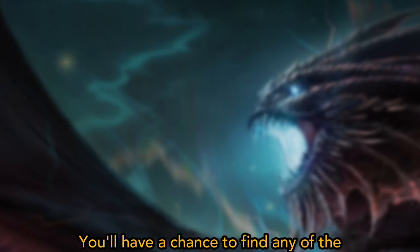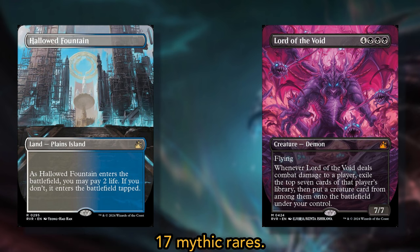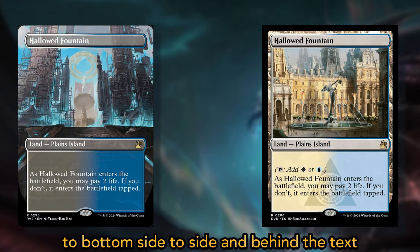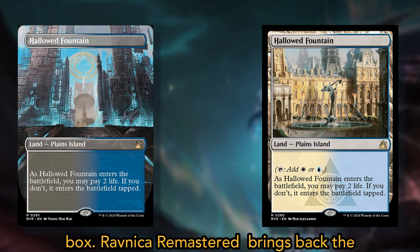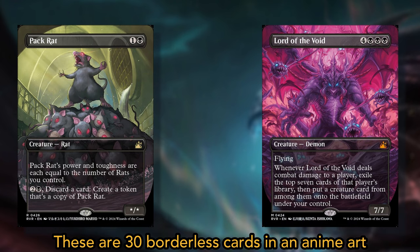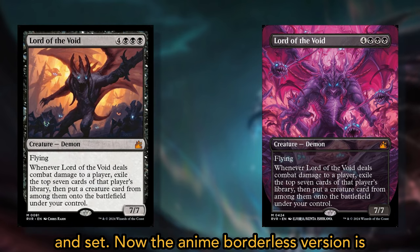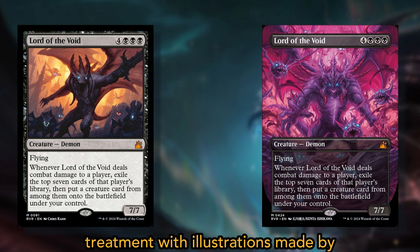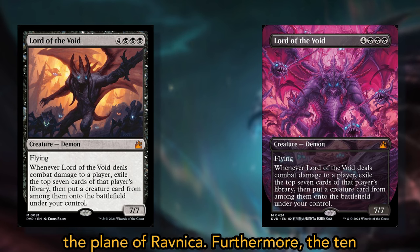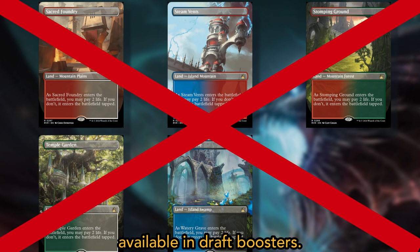Sprinkled throughout the pack, you'll have a chance to find any of the following card variants. There are a total of 40 borderless cards in Ravnica Remastered — that is 23 rares and 17 mythic rares. Just like borderless cards beforehand, the art in them is alternate and it goes top to bottom, side to side, and behind the text box. Ravnica Remastered brings back the borderless anime versions of styles published in the Wilds of Eldraine Enchanting Tales — these are 30 borderless cards in an anime art style inspired by the War of the Spark history and set. The anime borderless version is the same card in a borderless treatment with illustrations made by Japanese artists, bringing to life an anime-themed treatment for iconic cards of the plane of Ravnica. Furthermore, the 10 color combination shock lands also come in borderless, but these will not be available in draft boosters.